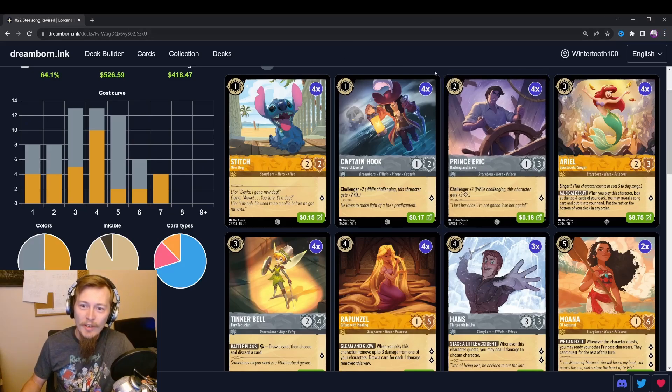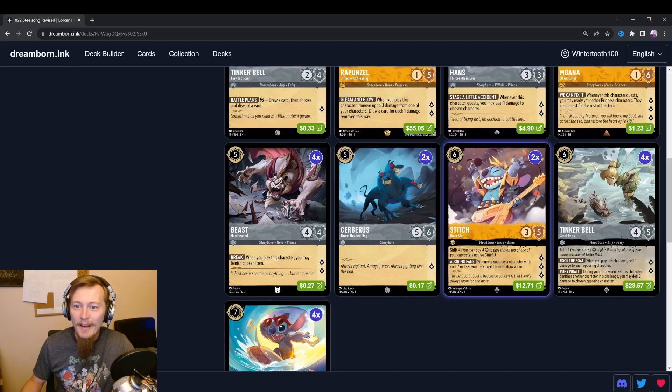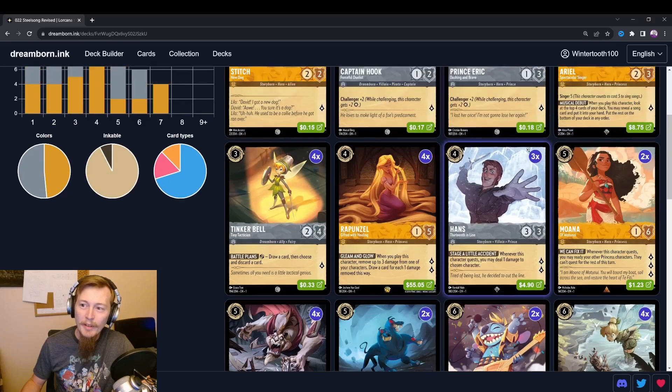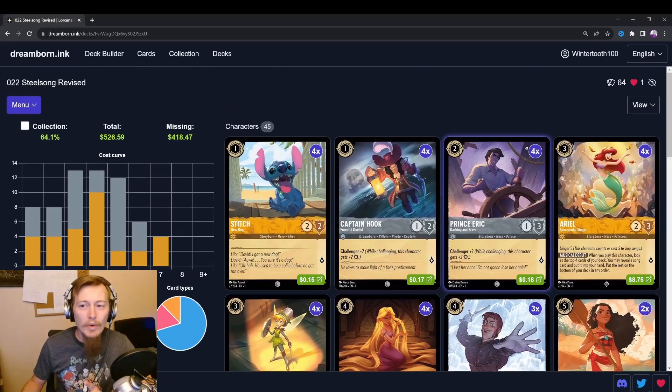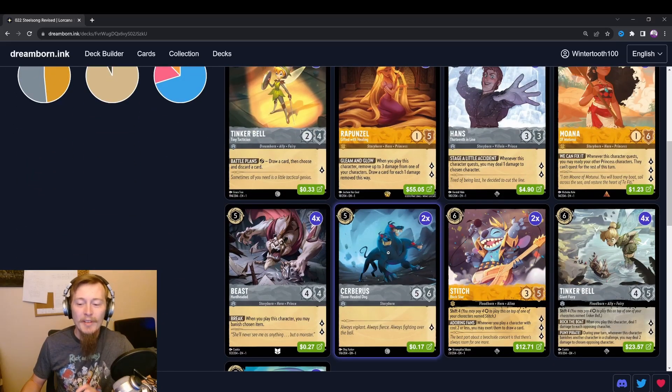Just to show you the quick changes: we're running some Stitch, specifically Rockstar Stitch. Moana's new. So ultimately I mostly increased the count of the deck. We did drop down a little bit on Cerberus. I am on a hair's edge here of swapping out Cerberus for Kronk.